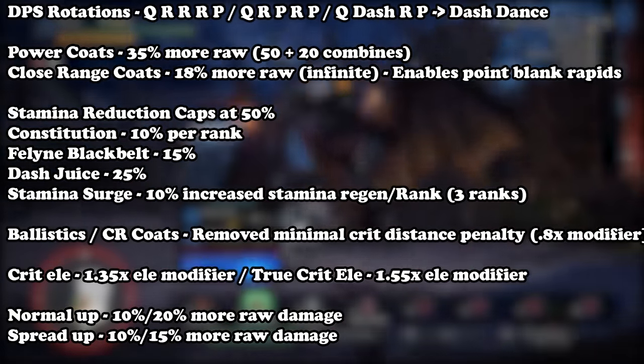If you went with the True Critical Element setup, you're definitely going to want Weakness Exploit and Critical Eye — max out your crit as your next priority once you get your elemental skills in, since that gives you the most elemental damage possible. From there it's all up to you. I'll put a list of skills you can use on bow — pick whatever you want unless you're going for crazy speedrun strats. You don't have to run the super glass cannon meta set. Constitution is nice to have at one point since your stamina reduction caps at 50% — you can get most of that with Dash Juice and Feline Black Belt. It also comes in nice level four decorations like Con/Crit Boost or Con/Weakness Exploit. Stamina Surge is another great stamina management skill and comes with nice level four decos. I always try to get at least one rank of Con and Stamina Surge on my sets.